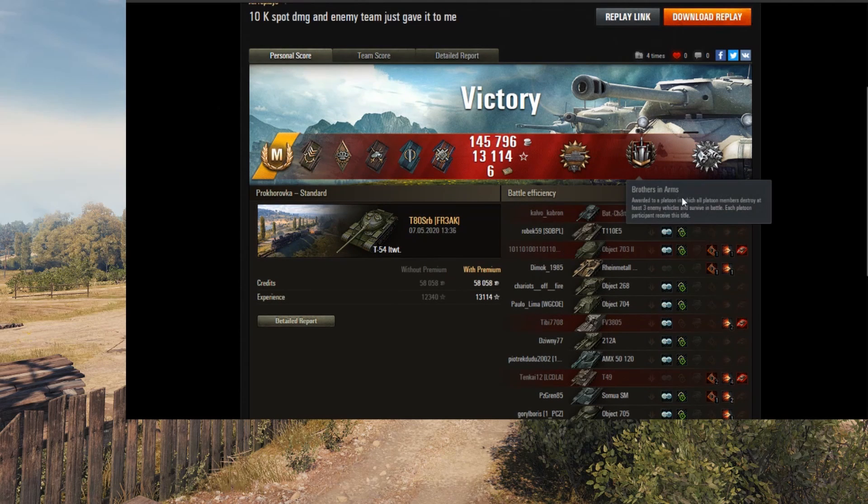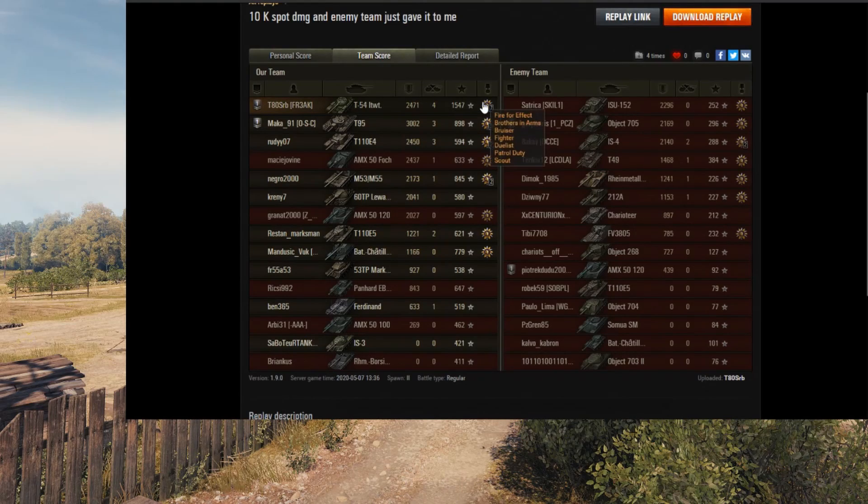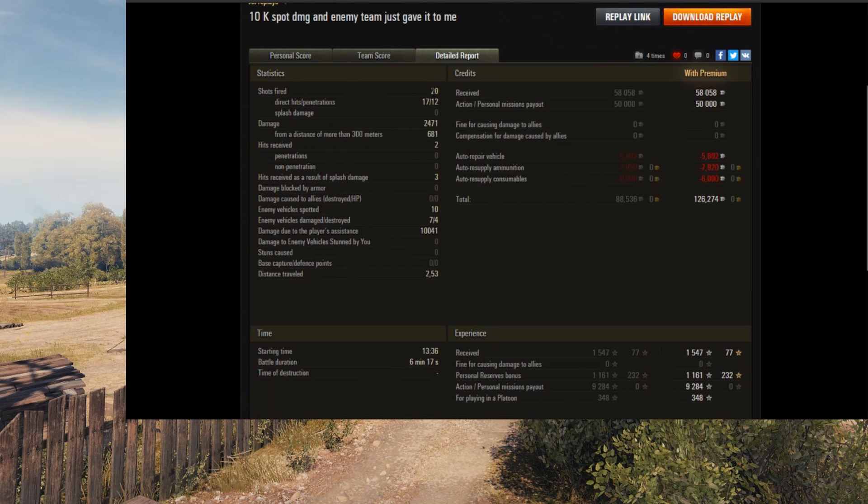Now the biggest thing about this replay that really caught my attention when I was looking for T54 Lightweights was this statement right here: 10K spot damage — and the enemy team just gave it to him. And they basically did. If you look right here, 10,041 spot damage. That is massive. As you can see, right there — about four kills. Didn't get High Caliber, didn't have enough damage. He was basically number two on overall damage, but it still was not enough for High Caliber because his teammate got more than him — his platoon mate, I should say. Did fire 20 shots.